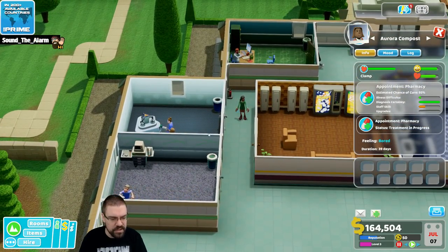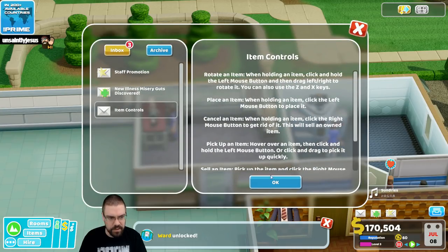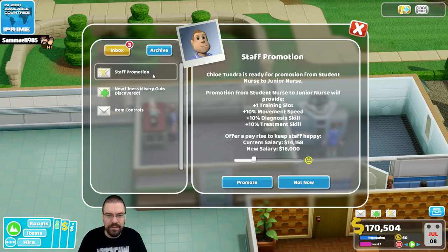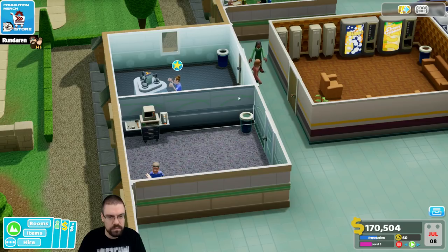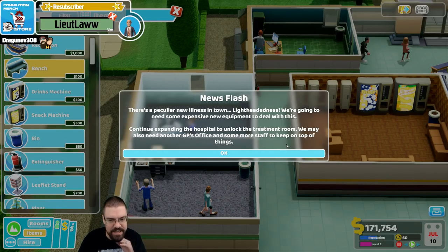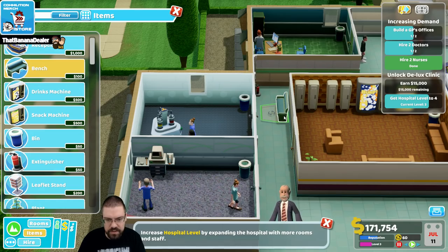Oh, she's waiting — maybe I need to put benches out here. Got another patient cured. Oh, we got some stuff to look at. Misery guts — chronic grumpiness due to a nihilistic semicolon? We'll send the patient for treatment in our pharmacy. Chloe Tunder is ready for promotion from student nurse to junior nurse. Promotion will provide a training slot, movement speed, diagnosis skill, and treatment skill. Sure — promote! There's a peculiar new illness in town: lightheadedness. We're going to need some expensive new equipment. Continue expanding the hospital to unlock the treatment room. We may also need another GP's office and more staff.